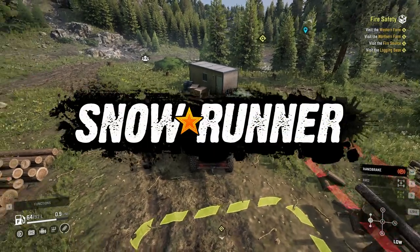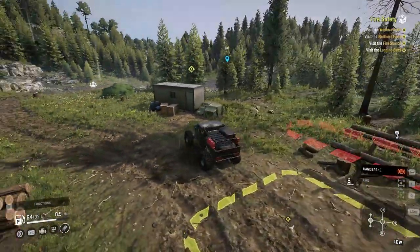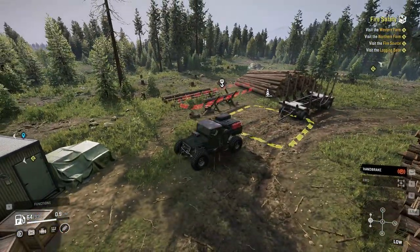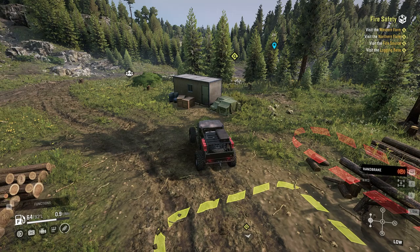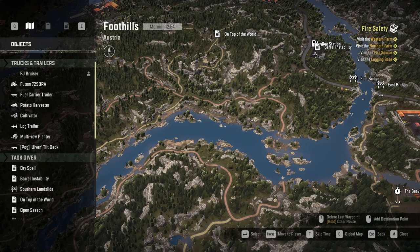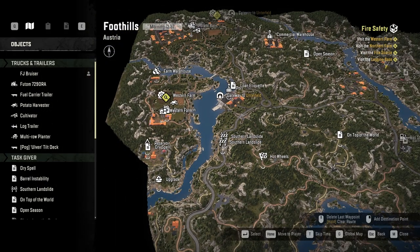Hello, welcome back to Snow Runner. We are still on the map of Foothills where we've finished off and got up to the cabin area. There is a task called Fire Safety, and the reason I'm doing this is because it opens up a string that in the end will open up the gateway to Overfield via the port.